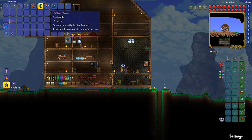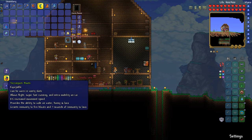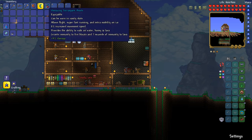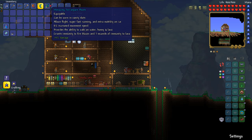Once we've done that, we can combine these with the water walking boots and we'll get the lava waders. And then the very last step, you'll get the terraspark boots. These are super useful. The menacing terraspark boots can be worn in vanity slots, allow flight, super fast running, and extra mobility on ice. 8% increased movement speed, provides the ability to walk on water, honey, and lava.